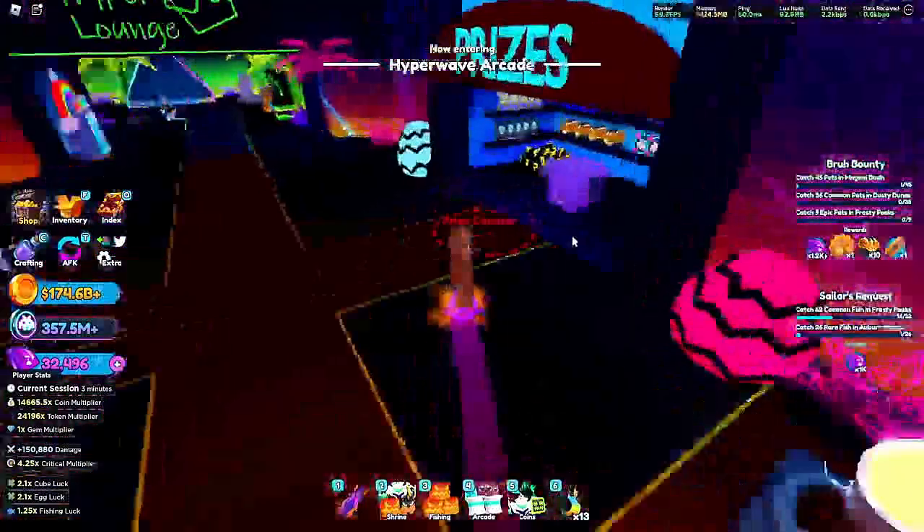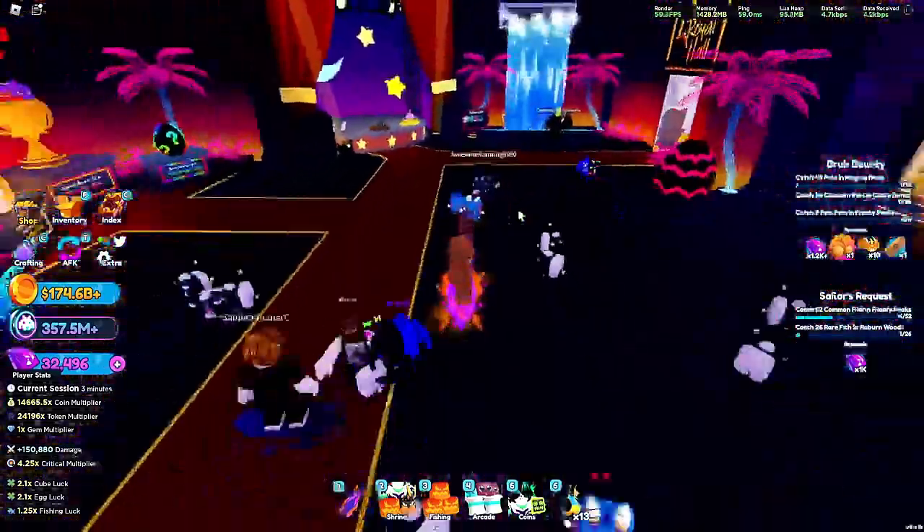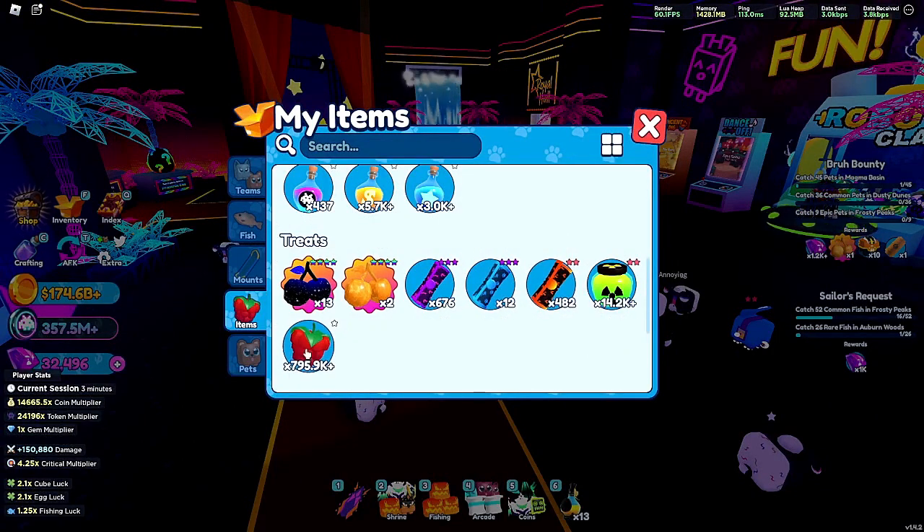If you head up to the Hyperwave Arcade and go to the prize booth, sometimes — though very rarely — the prize booth will have those knowledge scrolls that you need.